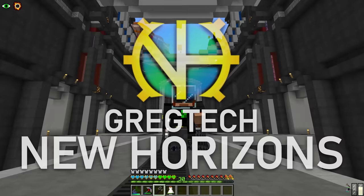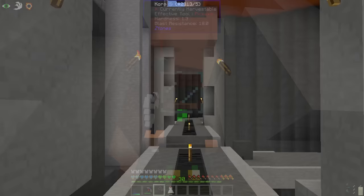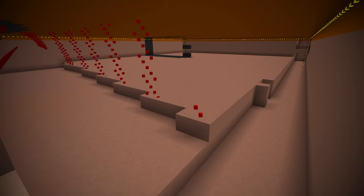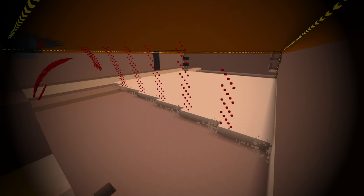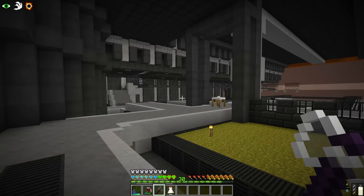Hello everyone and welcome back to New Horizons. Who's ready for a challenge today? There are lots of obstacles to overcome, and the first challenge is location — we need a lot of space for this. At the end of episode 46 we picked out a location on the south eastern side of our base, and over the past five or six hours I used the BuildCraft filler to excavate the terrain. We go from a blank wall to what is now the location of the platline.